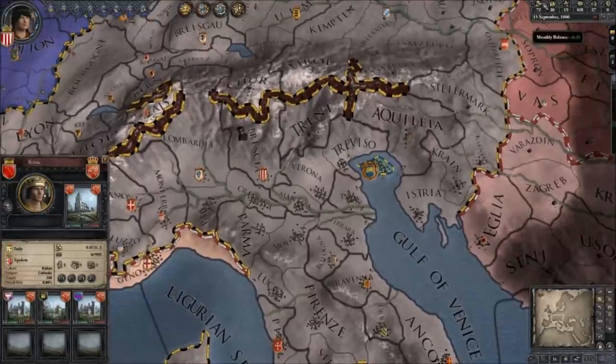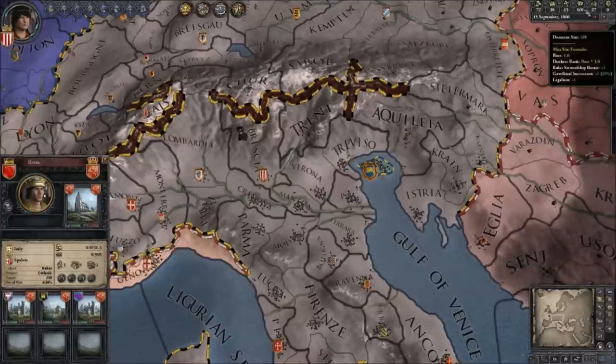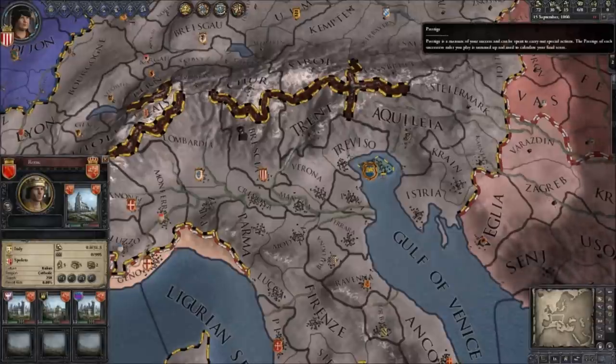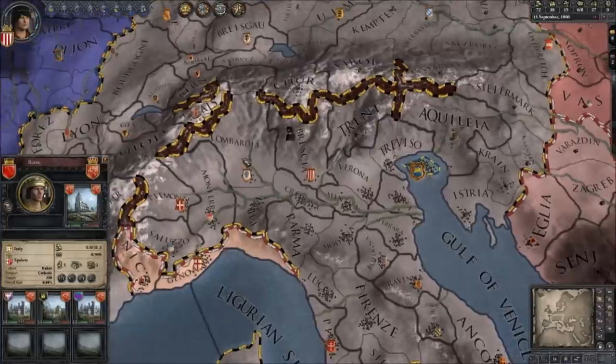Top right: you have your current gold, your current prestige, your current piety, your current domain size — I'll come to what these all mean. The realm size and your current score for your family. Gold is fairly obvious — that's how much money you have to spend on armies, upgrades, and anything you like. Prestige is basically how royal and noble you are — it's mainly a score modifier toward your final score, but you do find things you can spend it on. Piety is how religious you are — you need it to hire holy orders and there are other things you can buy with it. The higher it is, the better the church generally respects you.